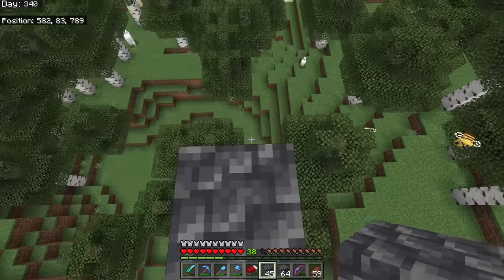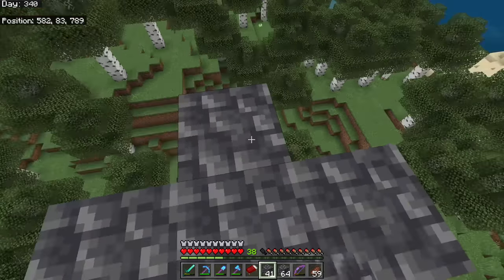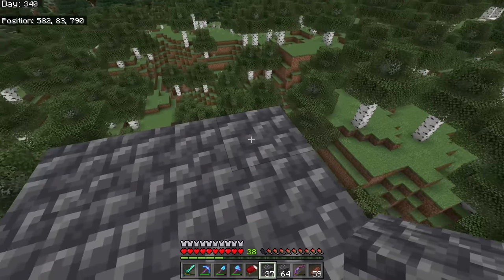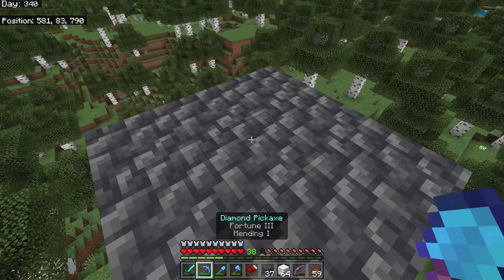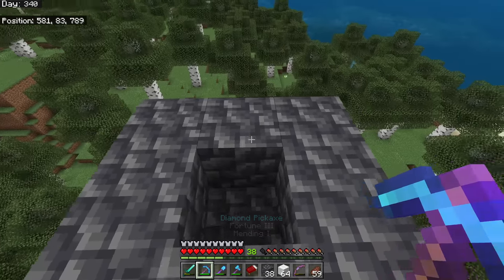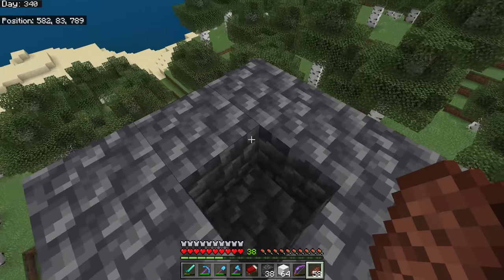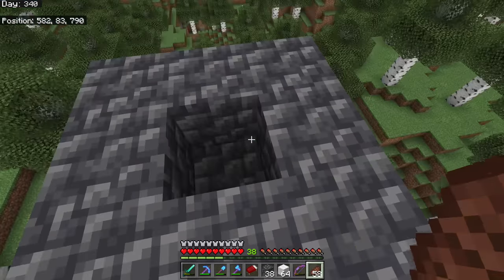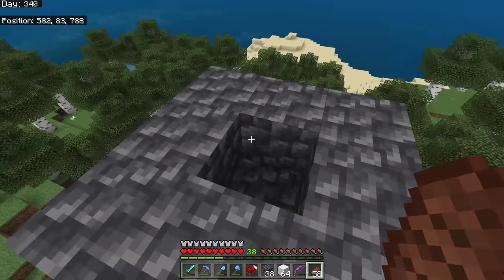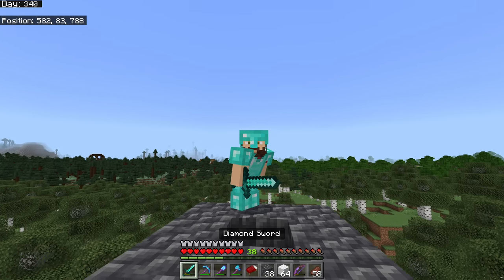We're going to start with the small area that will eventually be the kill chamber. I'm standing dead center right now, so I'll put out a little 3×3 platform — this is where we'll lead the golems to die. I'll knock out the center so I have a hole to find it again. When it comes to this platform overall, the beds have to be within a certain distance of this area, so it may actually be better to start with the beds.